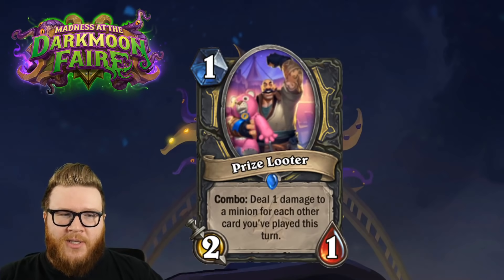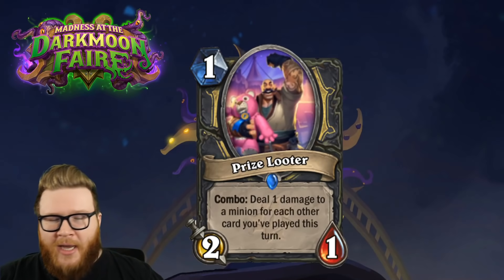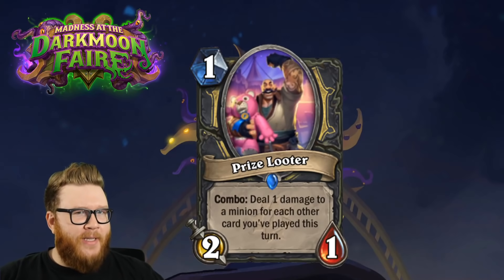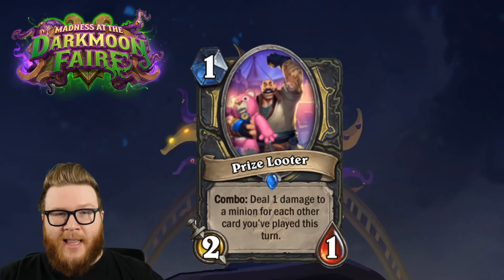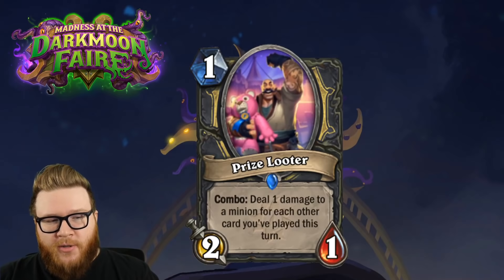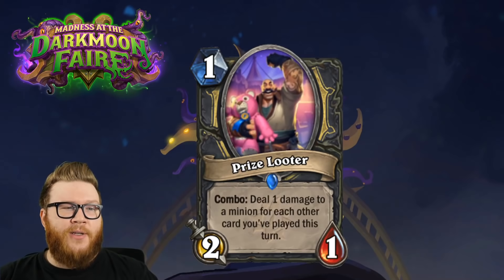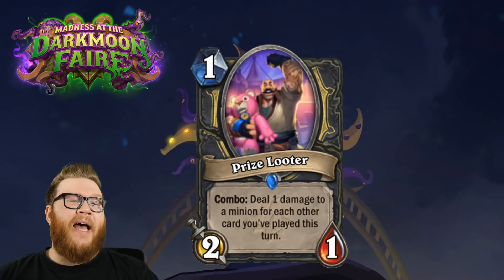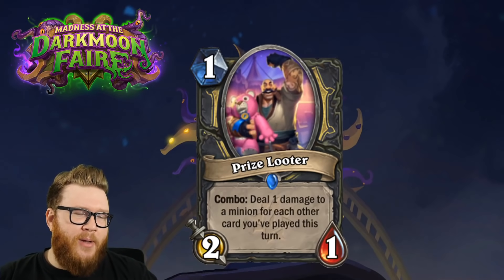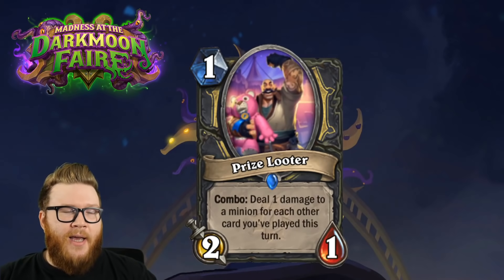Rogue has great removal tools anyway - if you need to kill an 8/8 maybe Sap is just better than forcing a Prize Looter. But it thrives in that two to four damage range, killing that opponent's 3/3 and developing a little on board. With Shadow Steps and Backstabs and various other things, Prize Looter will add up to be a significant way to flip boards. Right now it's competing against things like Lackeys - a Kobold Lackey might be more efficient to open up combos.